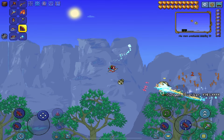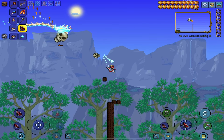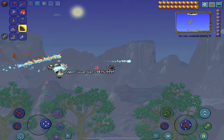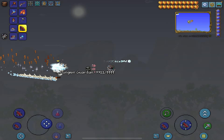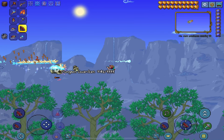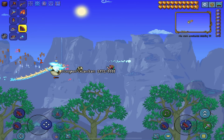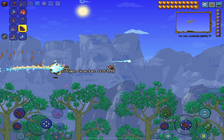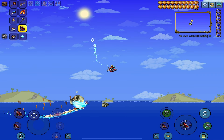Research says to have two players in the world and use the Eater of Souls thing you get from a corruption chest, and then somebody flies around and uses vampire knives. Vampire knives are in the research, and the UFO copter is in the research too, but to make the kill faster, I use the Stardust Dragon and the Stardust Guardian. So that's my way of doing it.